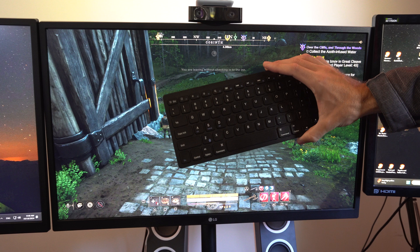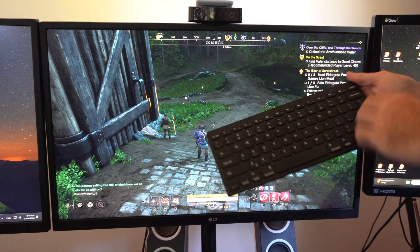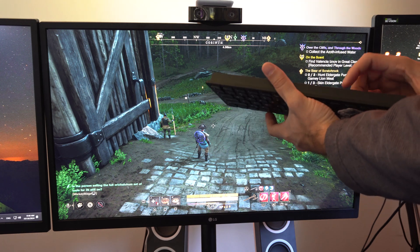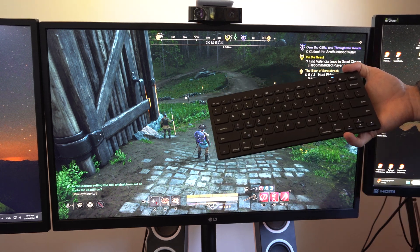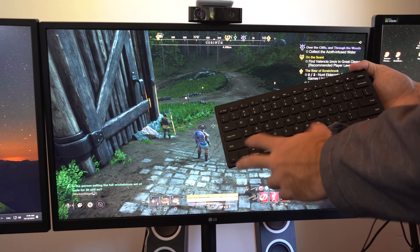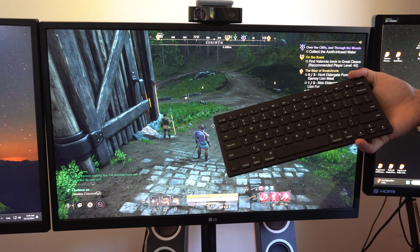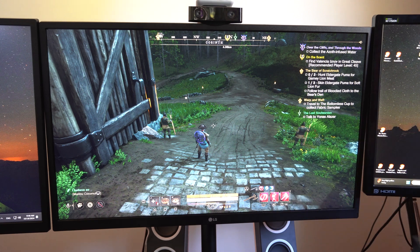Now there are a couple different ways that you can connect these. This is a Bluetooth keyboard. To connect it, you have to press the Bluetooth button and the FN key — so this one is the Z key and FN — and this will put it into Bluetooth pairing mode and allow you to connect.